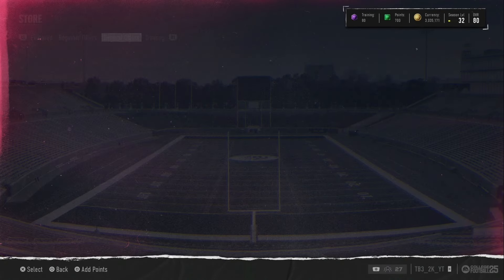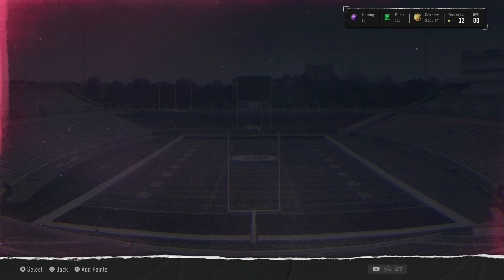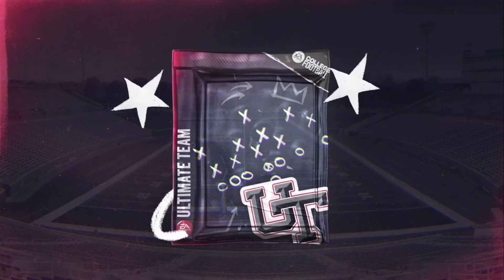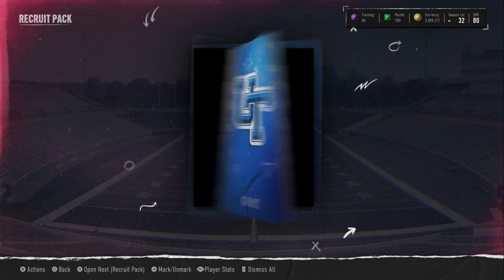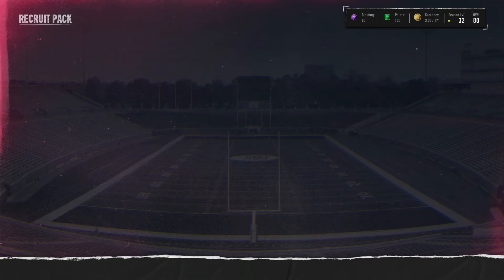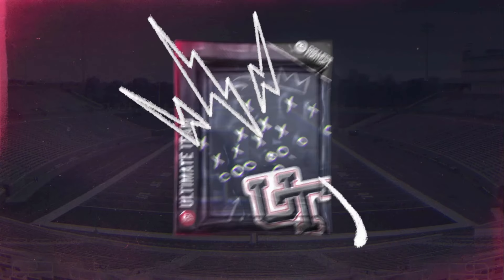We're opening 100 packs again like we've done before. We just gotta test them out again. Maybe I had a bad run the first time — who knows. We got 90 recruit packs and 10 of the toppers. We have a green right here — a 70 overall left tackle. According to people, that's actually a profit right there. If you pull the greens, you should sell them for profit. You can sell them for like 4K apparently, 3K, 4K — I don't know.